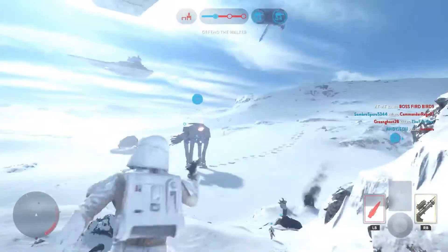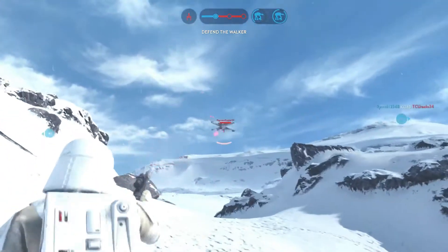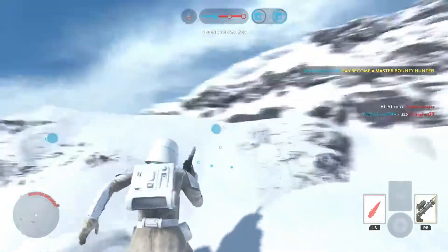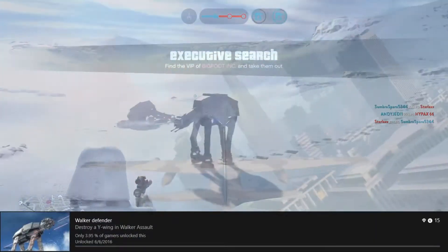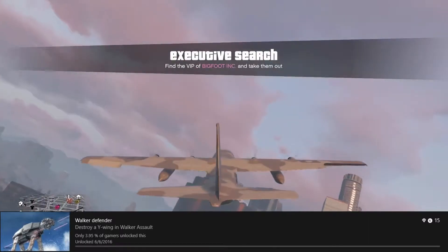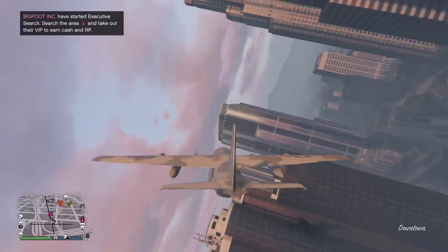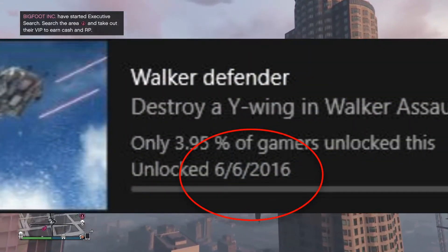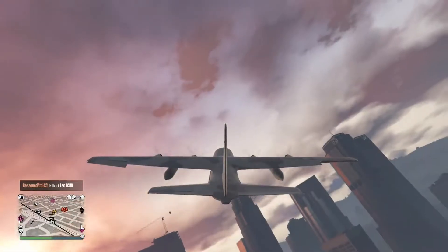I do hope you enjoyed this video. If you did, let me know how long it took you to get the achievement down below, and check out more in the playlist. This was the achievement 'Walker Defender' — destroy a Y-wing in Walker Assault — for 15 Gamerscore. If you liked the hustle on getting this video out, leave a like.